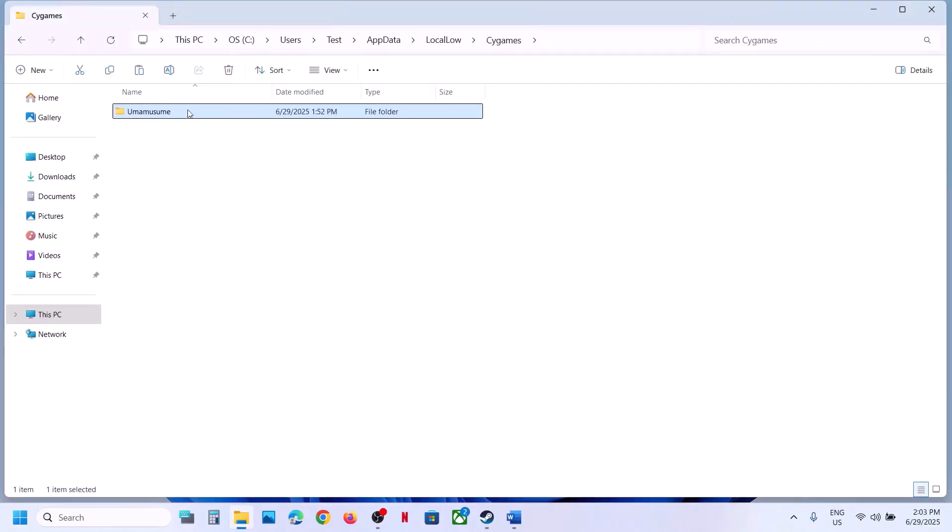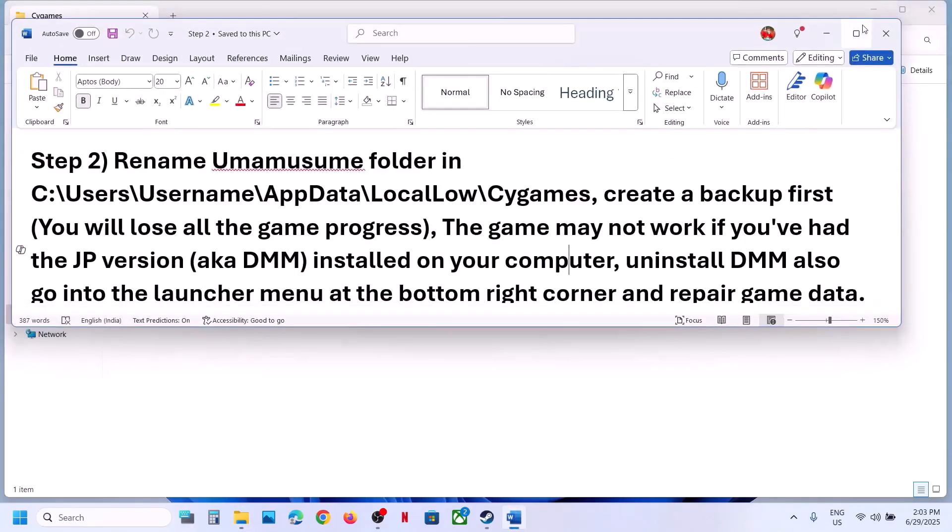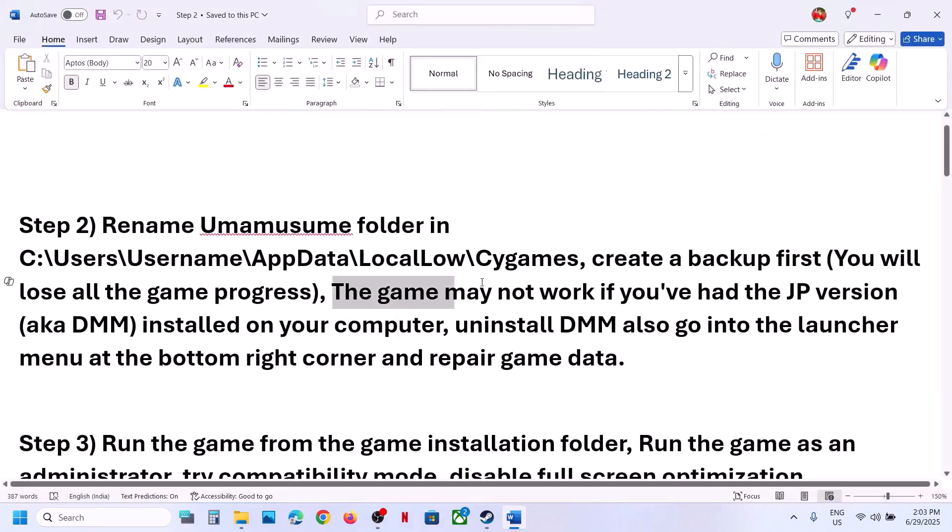Once you have a backup created, make a right-click and rename this folder. Once you rename it, the game will start from scratch. Also, the game may not work if you have had the JP version, also known as DMM, installed on your computer. So you have to uninstall DMM.